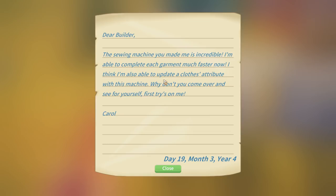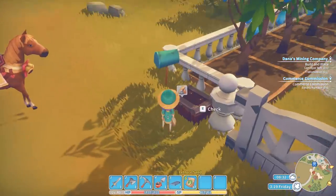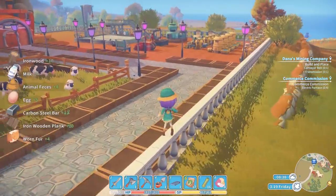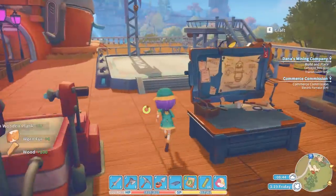I'm going to have that upgrade in no time. Oh, from Carol: 'Dear Builder, the sewing machine you've made me is incredible. I'm able to complete each garment much faster now. I think I'm also able to update a clothes attribute with this machine. Why don't you come over and see for yourself? First try is on me.' That's what you guys in the comments were telling me about — how Carol can now change stuff for me, make it look different.